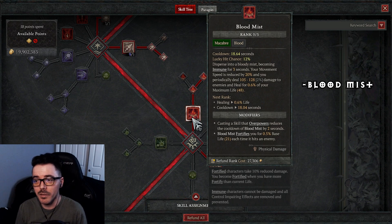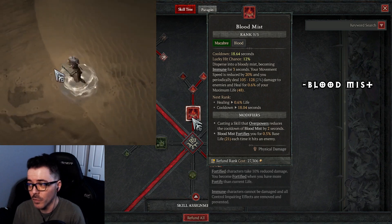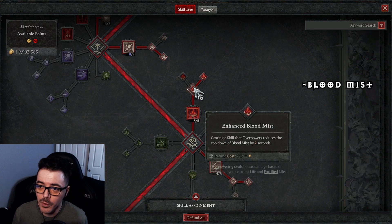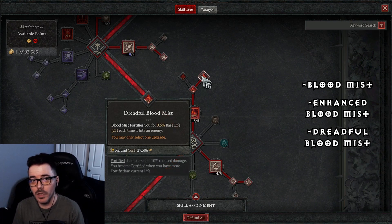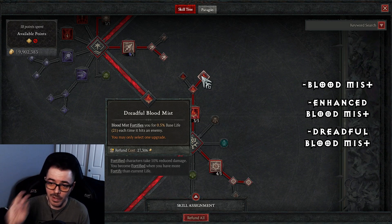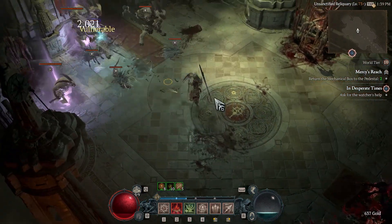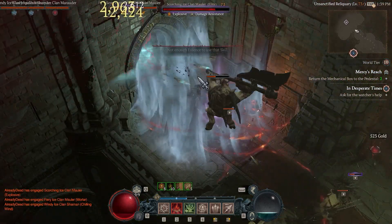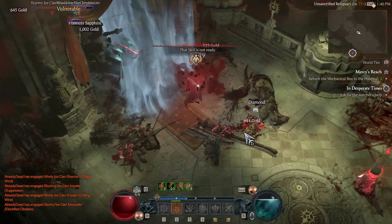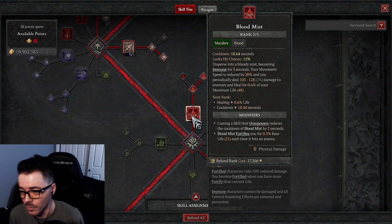Now let's talk about Blood Mist at rank 3. The cooldown is 18 seconds, but you become immune for 3 seconds — one of the best skills in the game. You get healing when you attack enemies. When you hit enemies with Blood Mist, you get Fortify, which is a bit tough to get on this build, but this helps. This skill will save you on hardcore. If you're frozen or AoEs are going everywhere, you just pop it and dodge it. One of the best skills in the game.